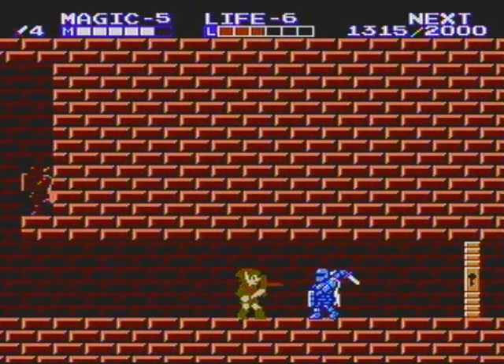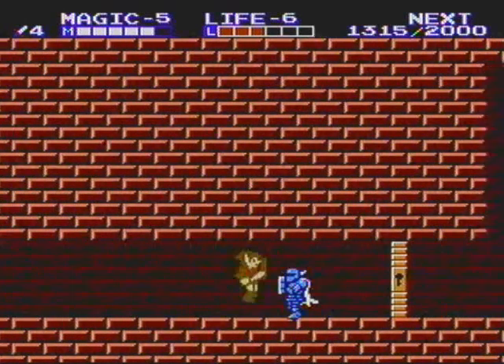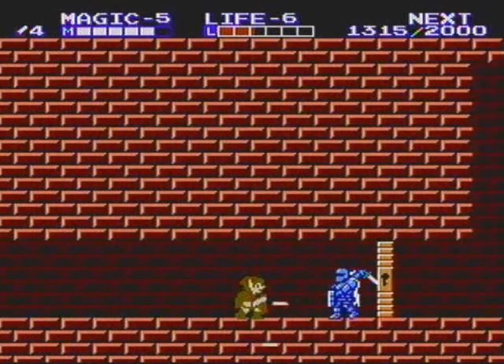Basically, you hit him, and then he's gonna go kamikaze on you and just throw a bunch in a row. You just gotta block all those. Thankfully, your shield can block these, because if it couldn't, then oh my god.